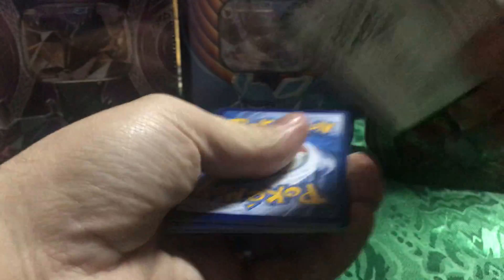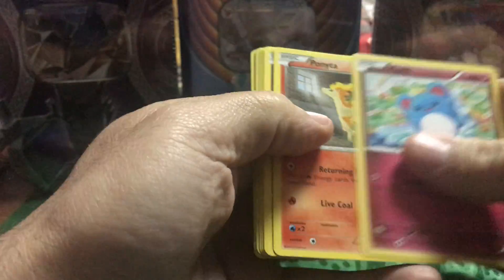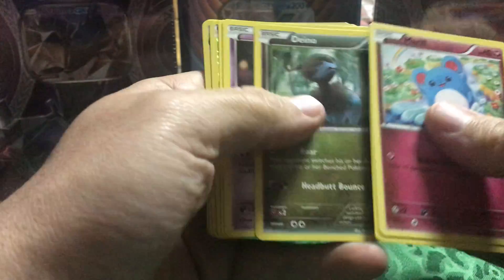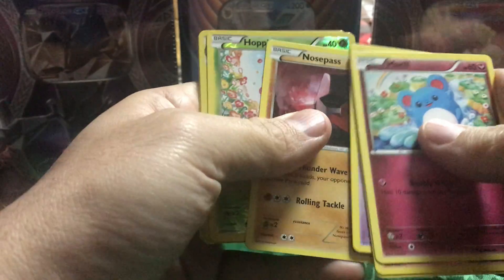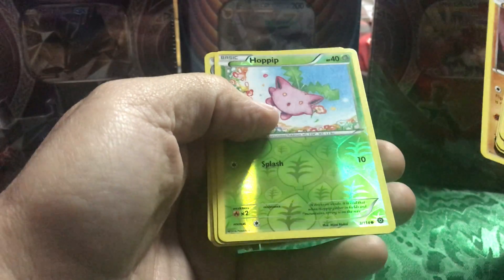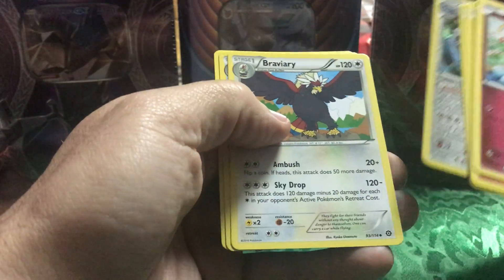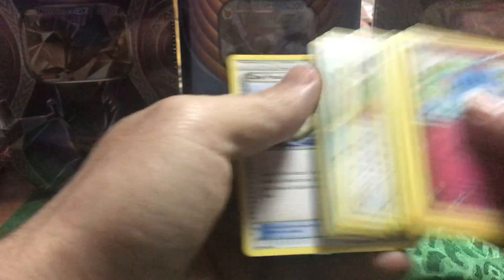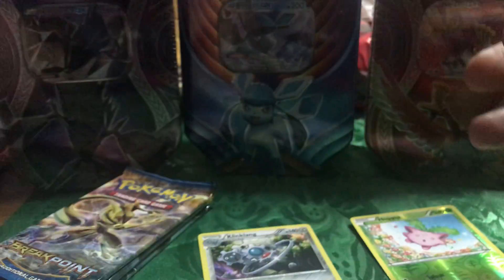I'm not sure about the code card trick — I guess he buys code cards. I'm not gonna do it right this second, maybe on the next one. Litwick, Nosepass, Hobbits, and Klinklang, Braviary, Duart, Trader. Alright, nothing really in that. Let's go to the Breakpoint.